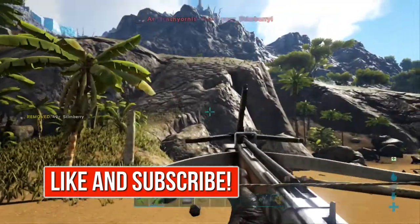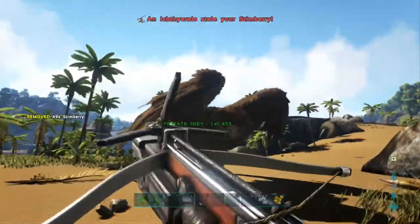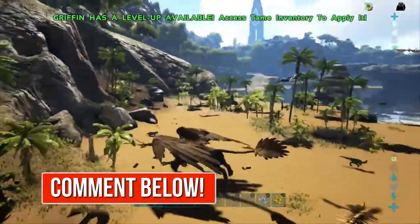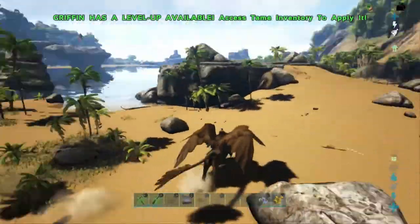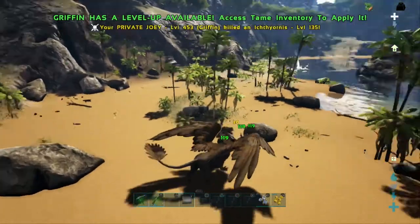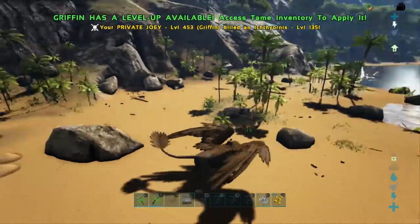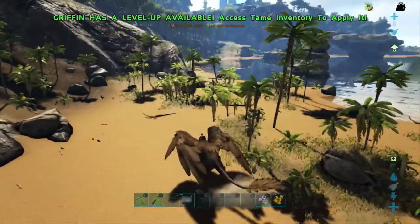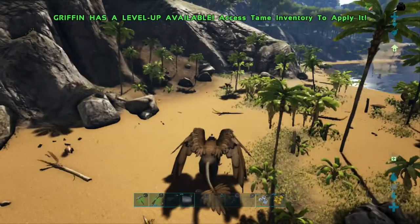There's that bird — an Ichthyornis. It stole a Stimberry. So you do need to give them meat. That is Ichthyornis; that will steal your stuff. You kind of want to have meat in your last slot to prevent that from stealing stuff. That isn't even part of my tip guide, but that happened, so I might as well let you guys know.